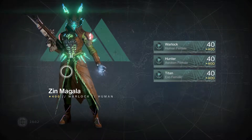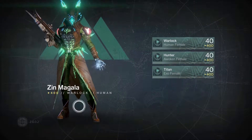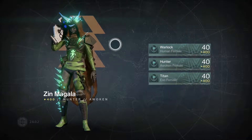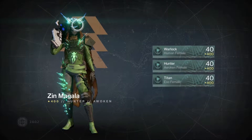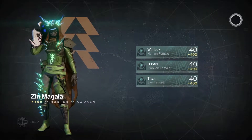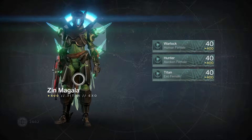My Warlock got no new armor pieces. I did put the ornament on the robes, so all I'm missing now is the boots and the gauntlets. My Hunter is the only character that got a new piece of armor — we got the Crota's End boots, put the ornament on, and also put the ornament on the cloak. Still missing the gauntlets and the helmet.